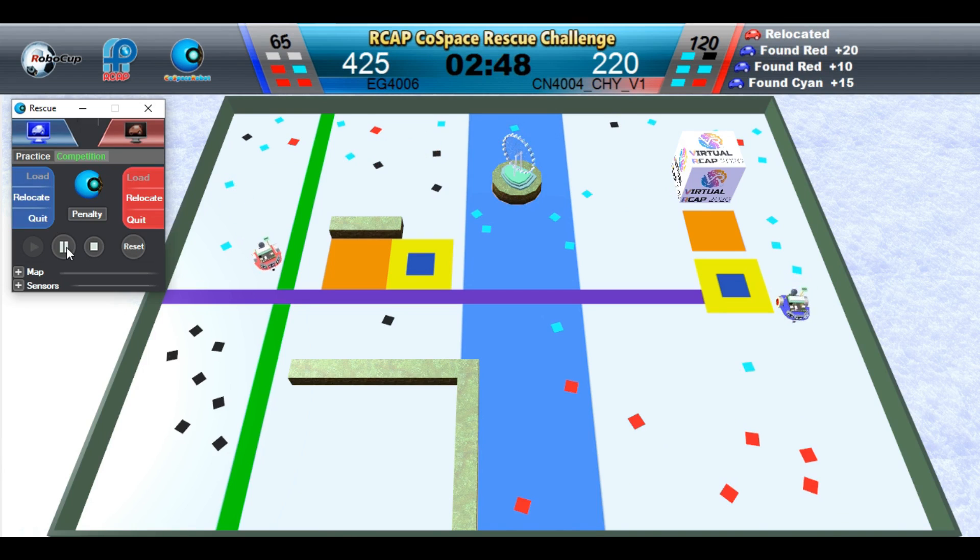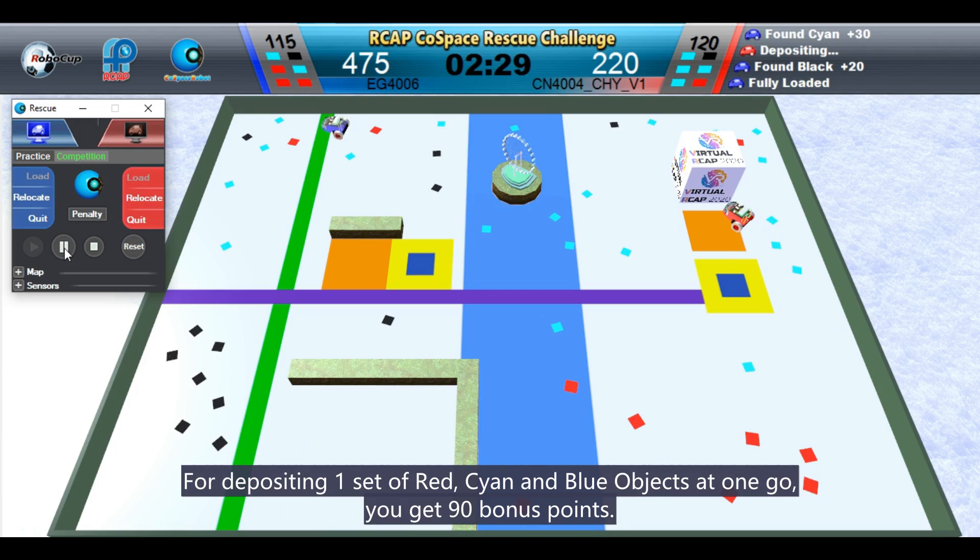Green! For depositing one set of red, cyan, and blue objects at one go, you get 90 points.